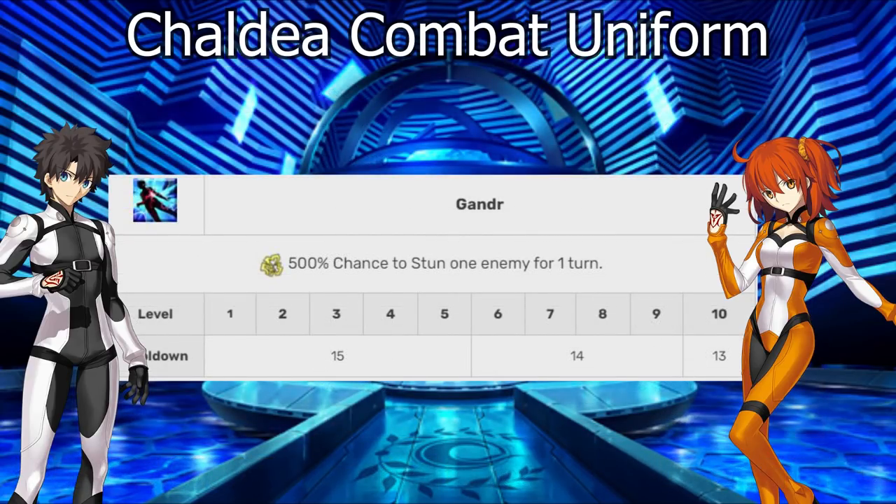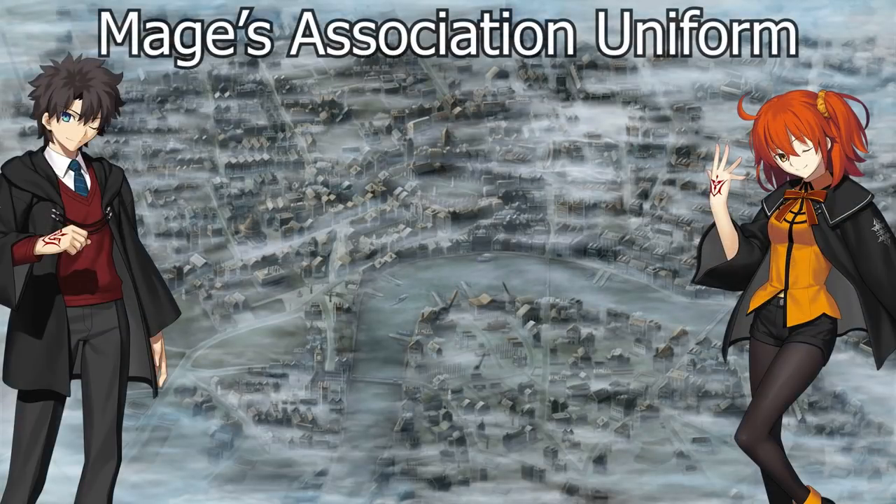I'd be remiss if I didn't mention Gander here, as it's a very useful ability — it's the survivability Plugsuit has. It's just a one-turn stun, but that one turn of stunning can prevent an enemy from getting off an NP, delay it until your cooldowns are ready, or buy you time to set up something offensively. Gander, while only delaying the inevitable, can still save you in a lot of cases. This is actually something the newer Plugsuit we get after Tunguska doesn't have — probably its one weakness.